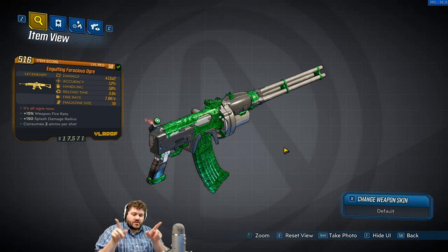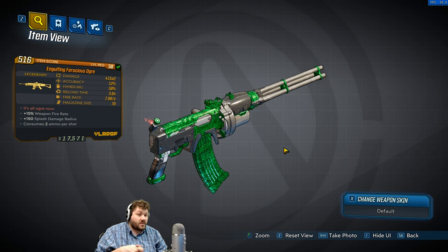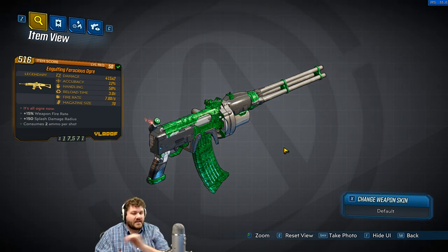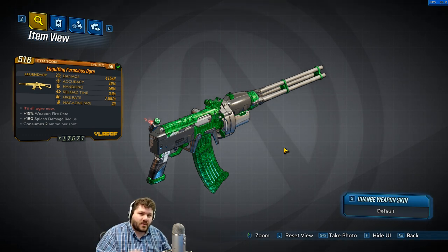First, this gun shoots two projectiles that come out like grenades and explode. I'm pretty sure the 150 splash damage radius is flat across this gun and part of the bonus. You're gonna have to correct me in the comments if I'm wrong about that — I do not think that is part of the prefixes.